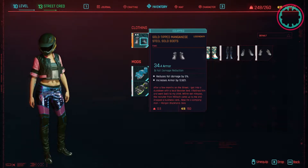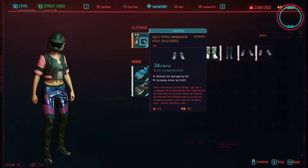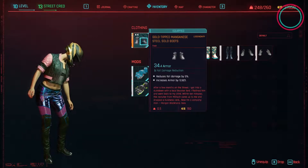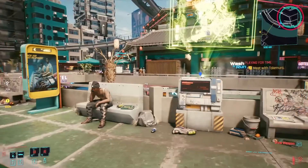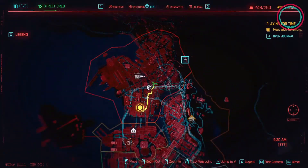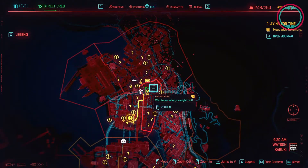Hey guys, Oro here. In this episode I am going to show you how to find the legendary gold tip manganese steel solo boots. So we're here by the Kabuki Market fast travel point. It's in Watson in the Kabuki district.